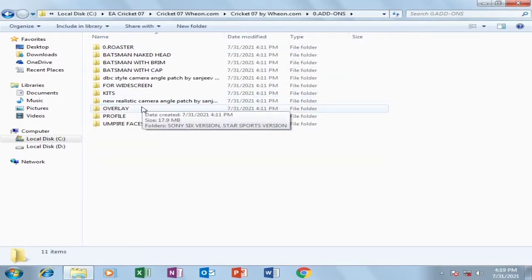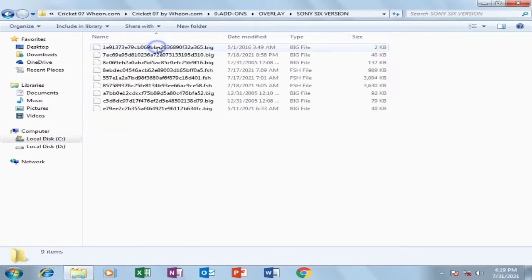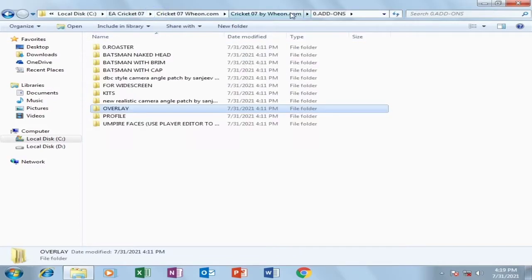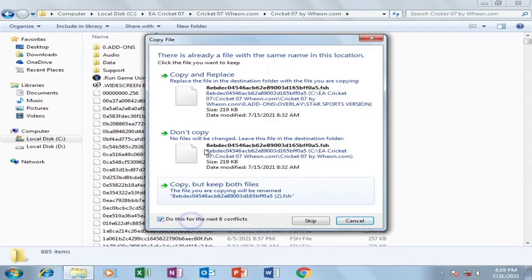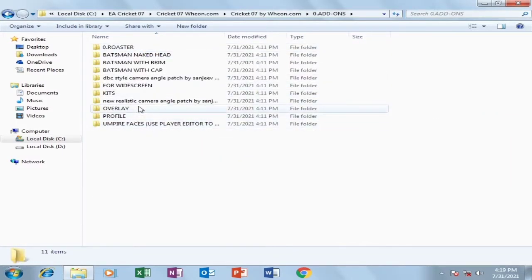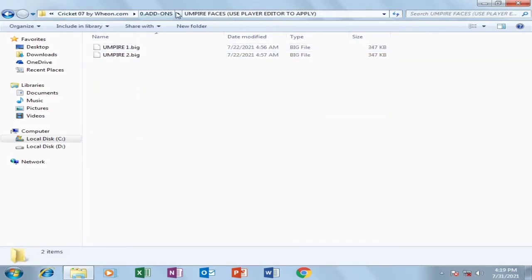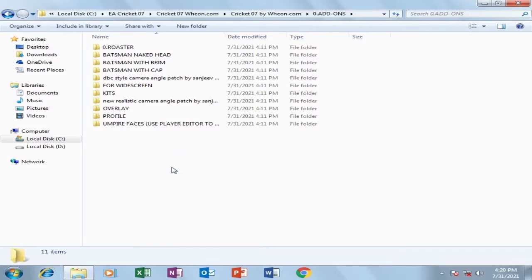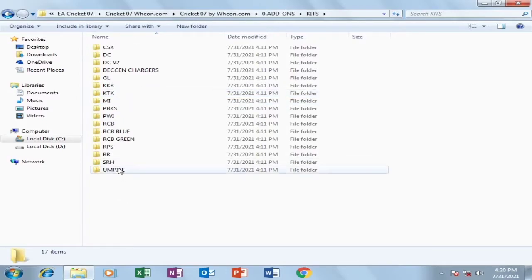Go back to the add-ons folder. Close the Resolution Changer app first, then open the overlay file — you'll see two types of overlays: Sony Six version and Star Sports version. I'll go with the Star Sports version. Copy all those files, come back to the EA Cricket 7 file location, and paste them there. You'll also see an umpire face editor, but for that you'll also require an application called Player Editor — it's a hectic process so I won't show that tutorial here.